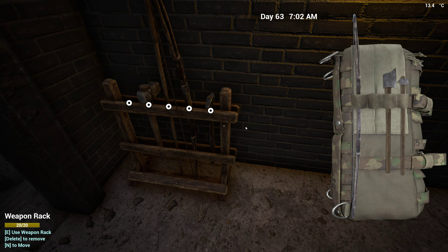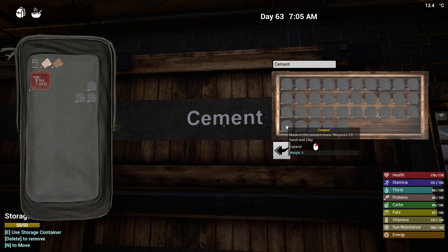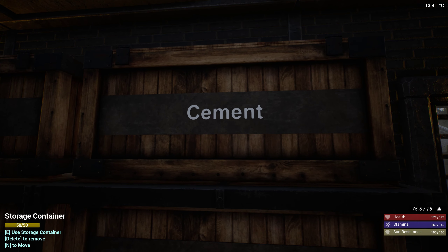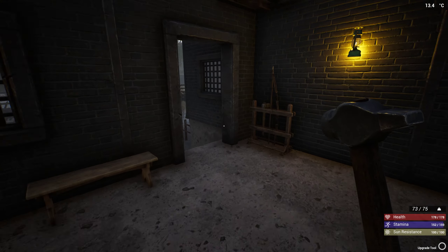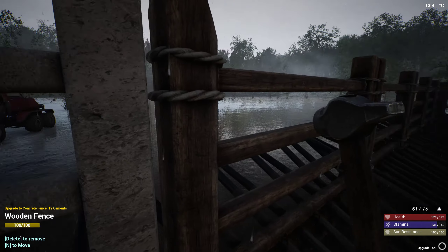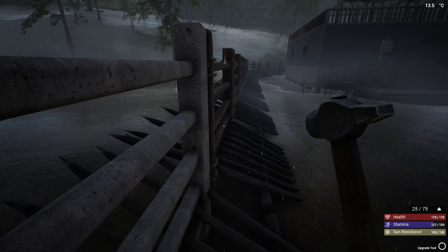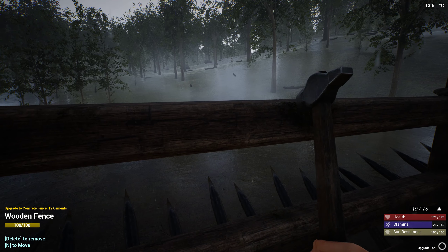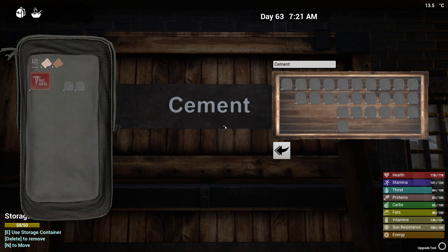So let's take the stupid hammer — upgrade tool. Okay and take a bunch of freaking cement. I don't know how much I can carry. I hate the fact that you can't see the weight when you're looking inside your backpack — that's something that's stupid. We should be able to look inside your backpack and see the weight. I guess no more cement, which means I need to get more.